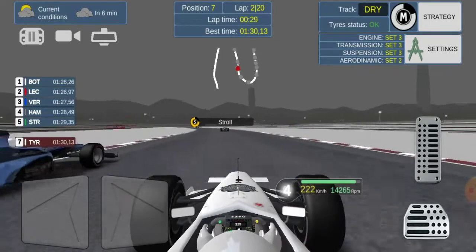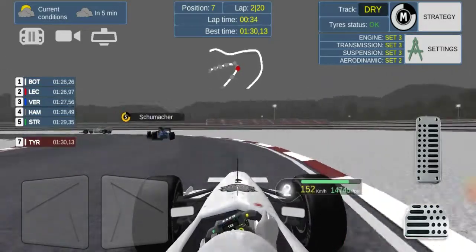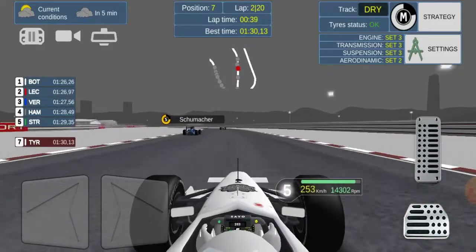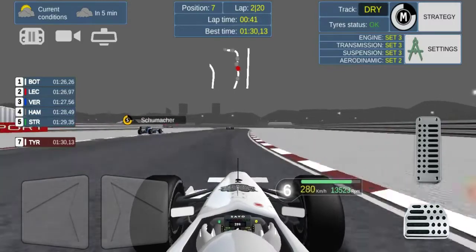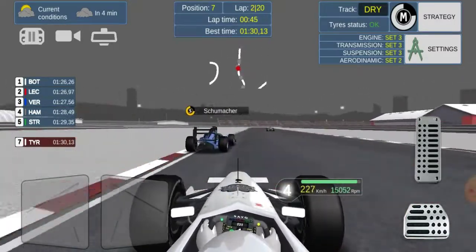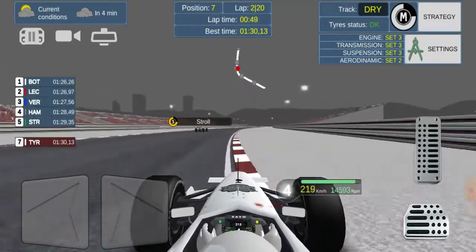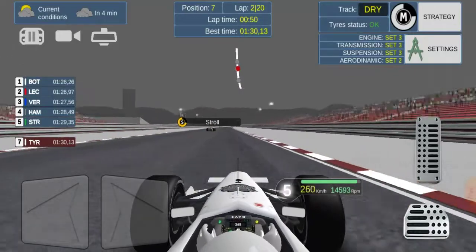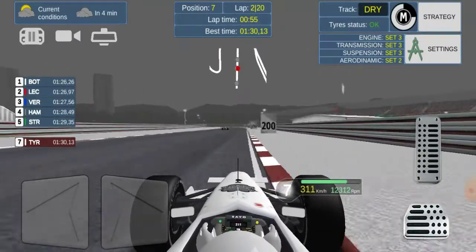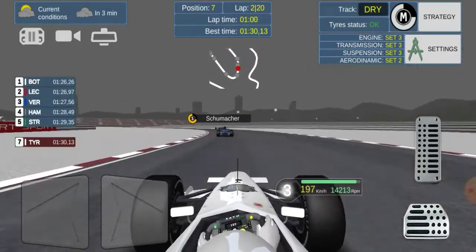Schumacher's in a fast Red Bull but we go to the outside. Dancing around the outside, we brake a bit early. Schumacher brakes really late, goes almost three or four times off the track, and gets back into P6. We try a switchback and cut the corner slightly. Tucked in the slipstream down the back straight, we pull to the outside — we're side by side. This is a battle for P6 as we go into the next corner.